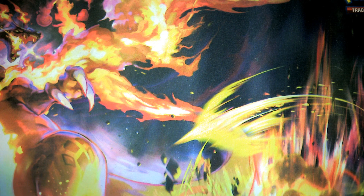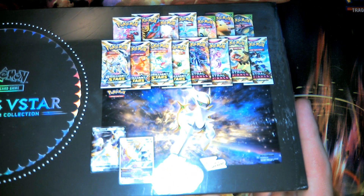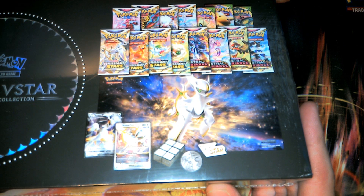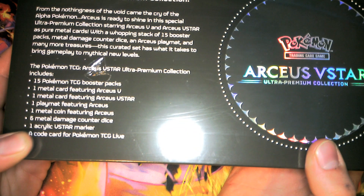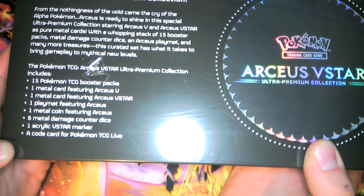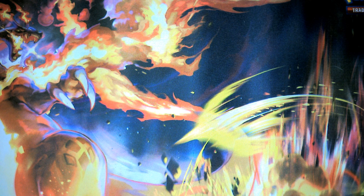On the back, it shows you all the booster packs. You'll get the playmat and then the V-Star and metal cards. If you flip over here, it'll tell you there are 15 booster packs, a metal card, and just everything that you'll get here.